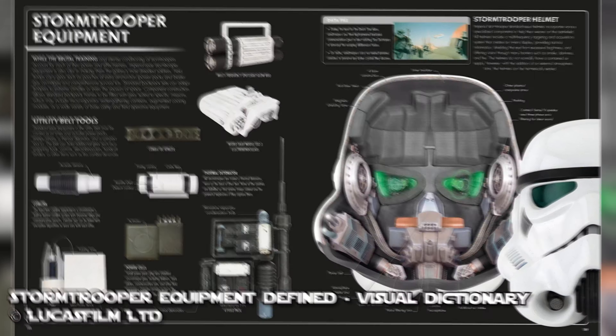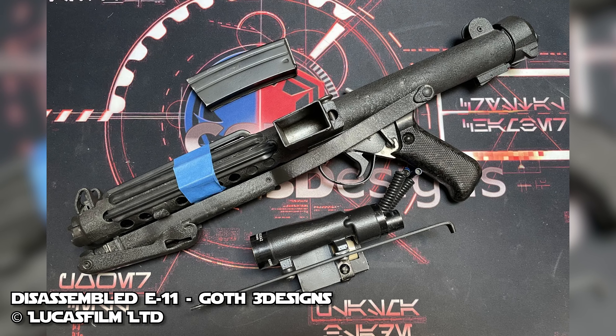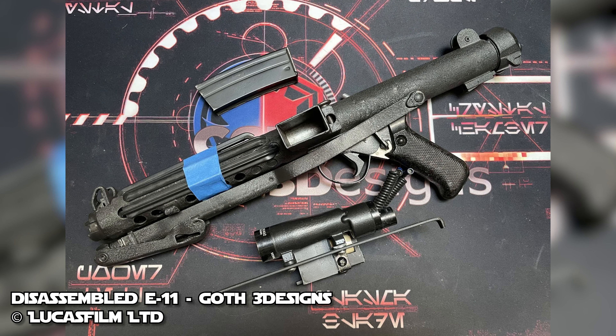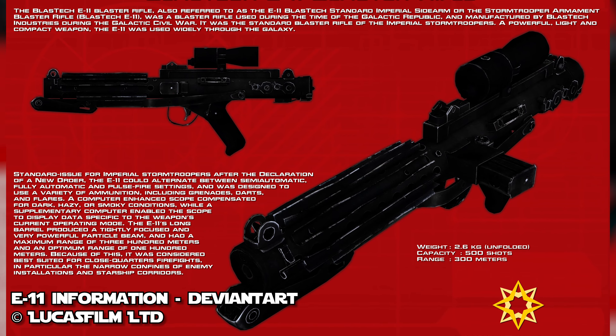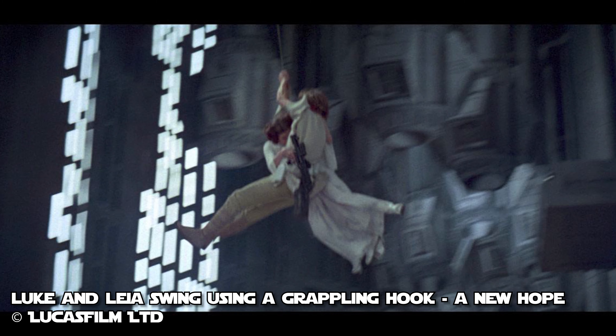It also provides data on the weapon's current operational status. The blaster rifle has a second rail under the forward grip, which allows for attachments such as projectile launchers that could fire grenades, flares, darts, and even grappling hooks.